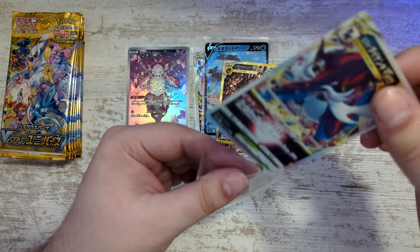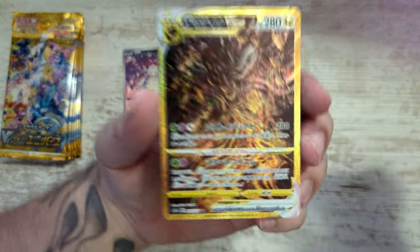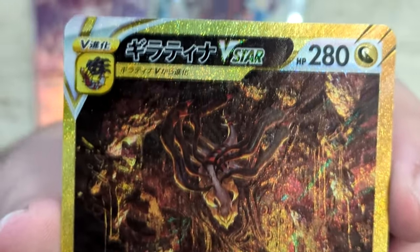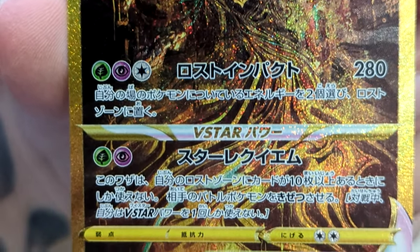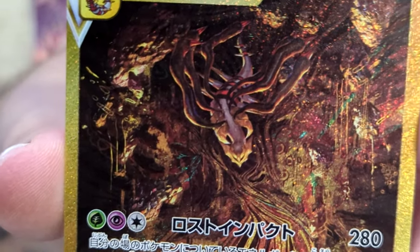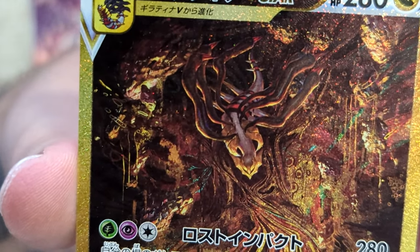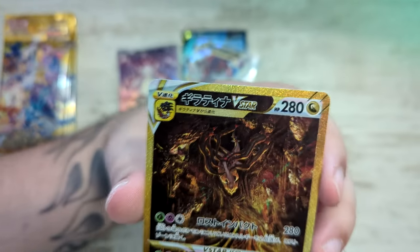Let me just sleeve the Samurott up real quick, and then we're going to take a close-up look at this Giratina. I'll try to zoom in on the phone again so we can get a really close-up view. Holy, that looks amazing. Like, all the other three gold cards actually look really cool too. I think — are those supposed to be like unknowns? Like hieroglyphs or something? But this looks really, really sick.